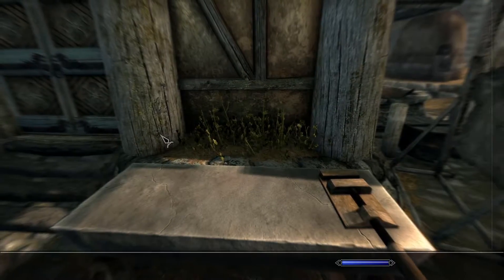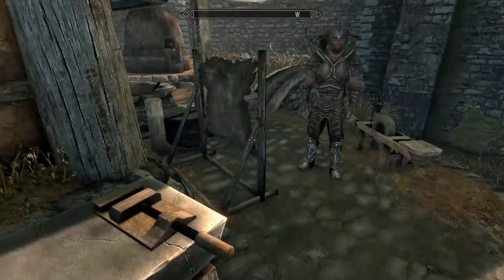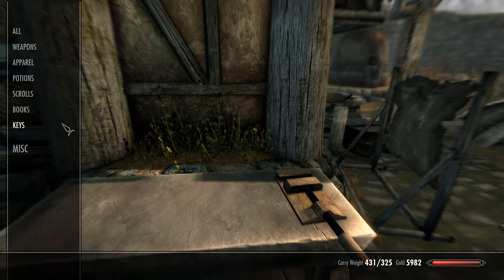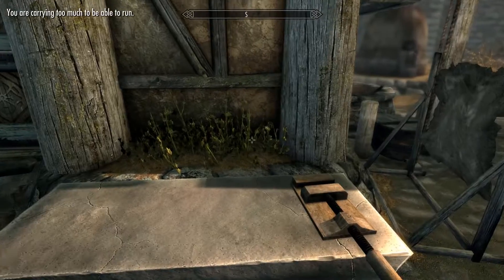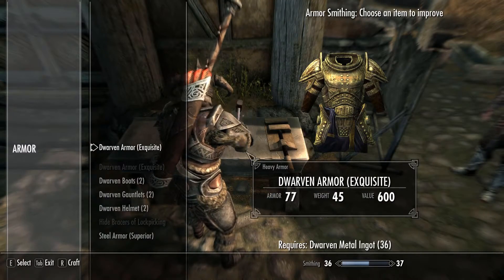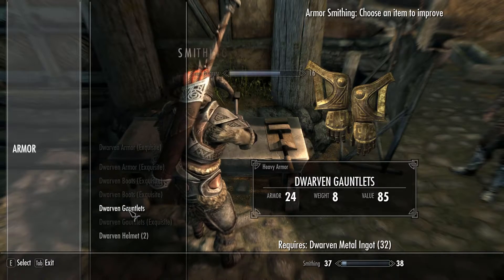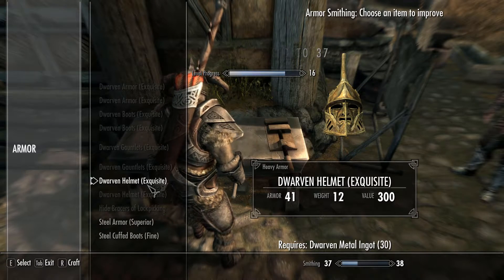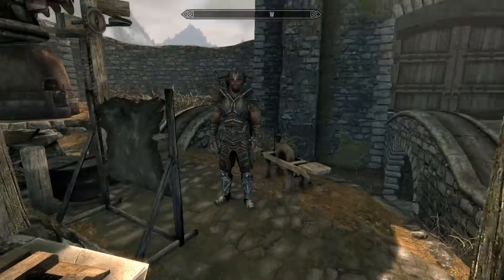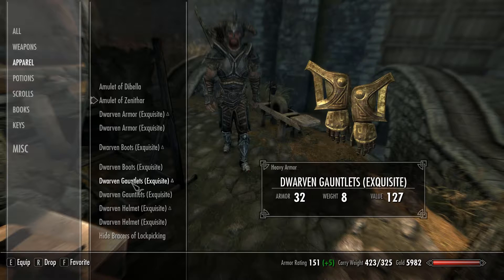Fortify smithing is already gone — I was hoping to get it on the warhammer too. Let's quaff the second fortify smithing potion and improve all of this armor. Smithing improved again — beautiful, absolutely beautiful.